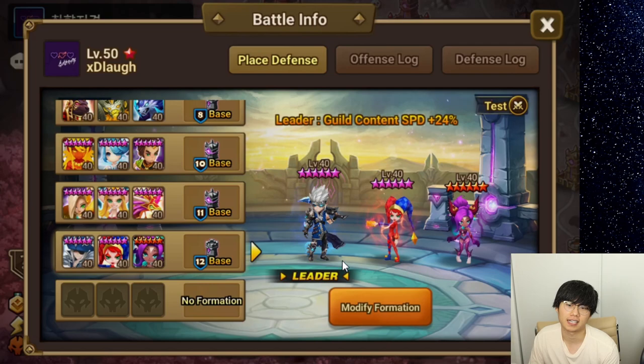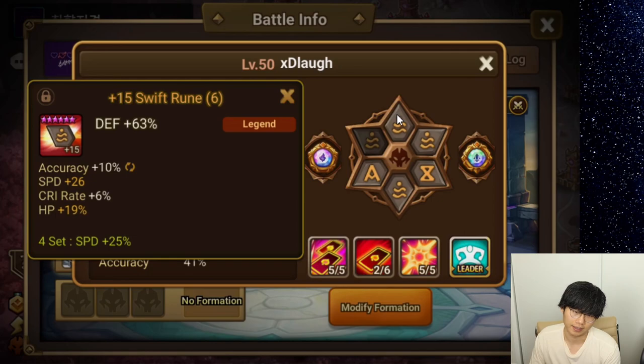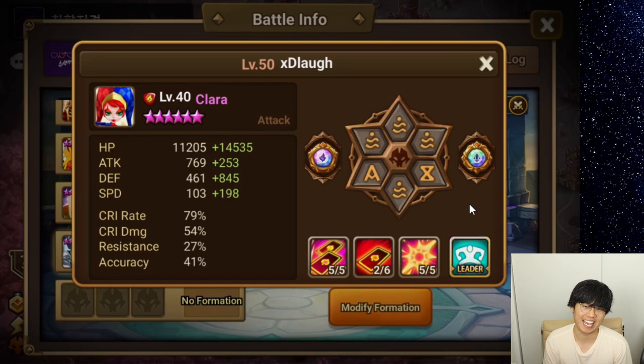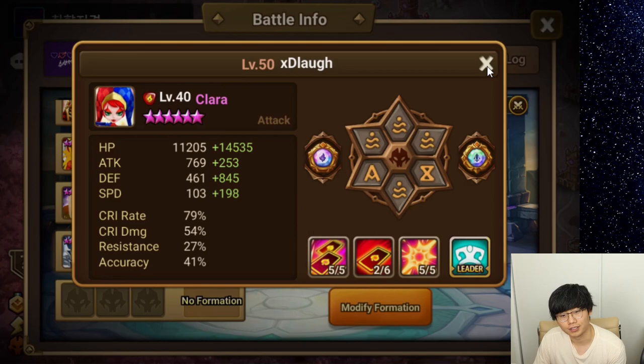What do you guys think? I think this is the very first siege defense I made during this free rune removal, so it probably has some of the better runes. My swift set is very bad, so this Klara really got my best swift runes — I think she has the fastest swift set overall. I know people will say I need to farm GB12, and I am, but I noticed I also need a lot of violet runes. So in siege, for nat 5 towers, violet runes are a lot more important, while for nat 4 towers, swift is more important.